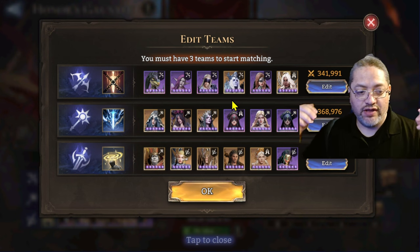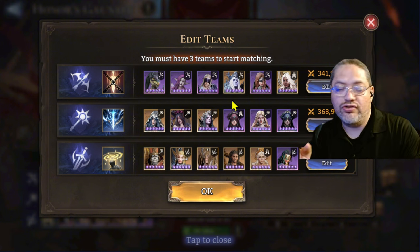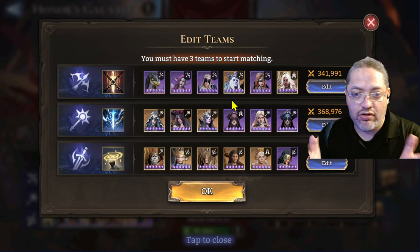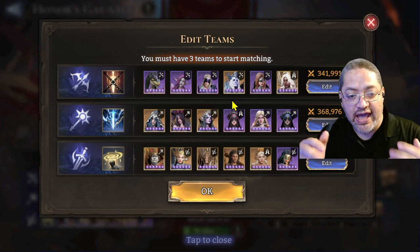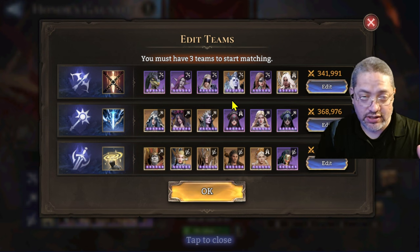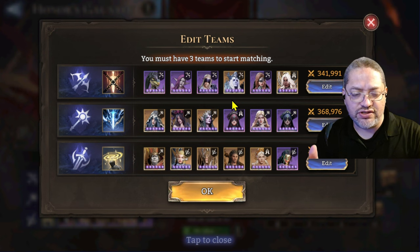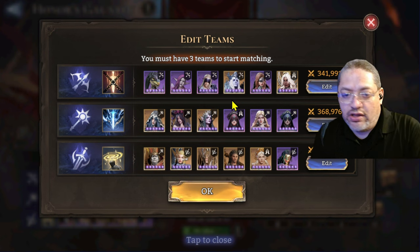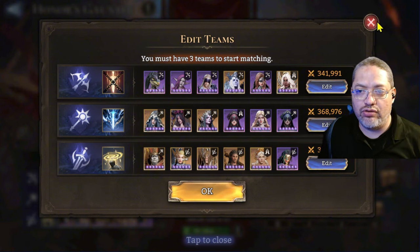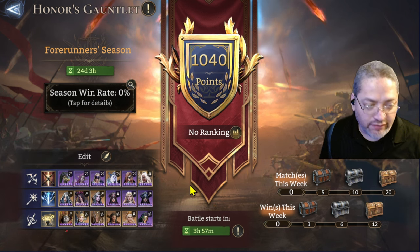With fewer selected heroes, we'd have the opportunity to make it more exciting by adding ban phases — a classic feature of other gacha games in real-time arena. So if I were to pick Silas, that person could say, 'No, you do not get your Silas.' And not every hero is applicable for every mode. Right now Ingrid is dominating two modes of Classic Arena, so she could be an instant ban.